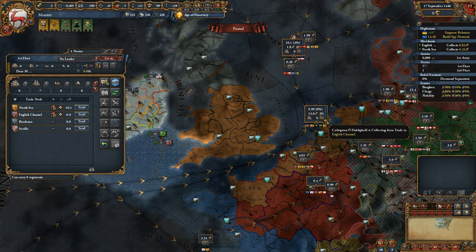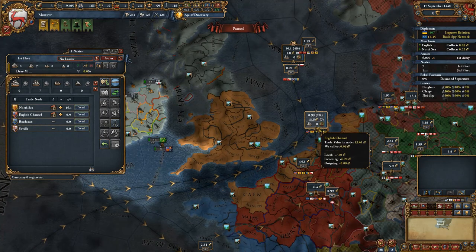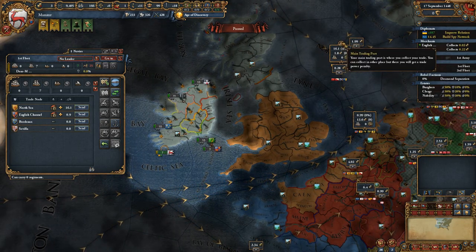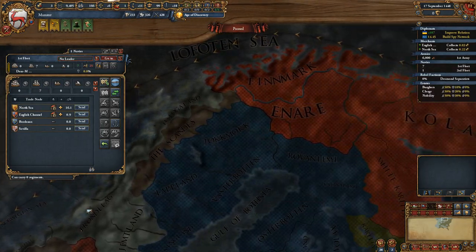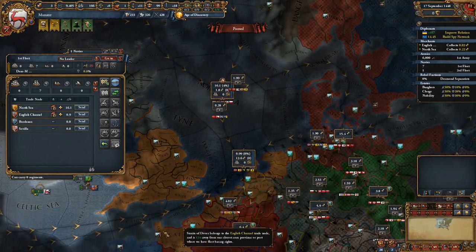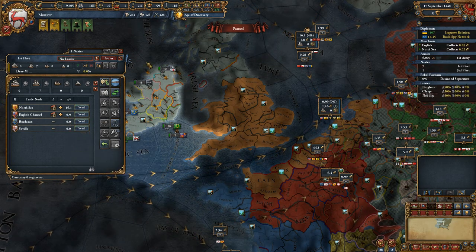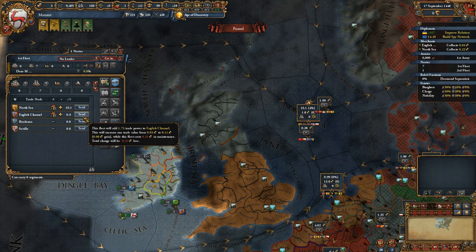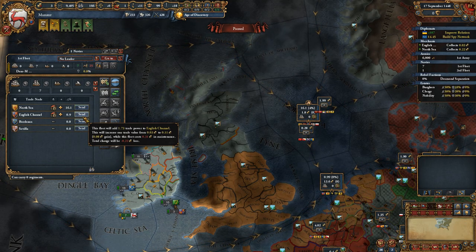Are we in the English node? Yes we are — no we're not — yes we are. Tricky question. This is my home node, main trading port. Could we steer some stuff? That's 0.29 ducats. I really want to see if I can privateer. I want to send the fleet into the English nodes — this fleet will add 1.33 power to the English Channel and increase our trade value by 0.32.